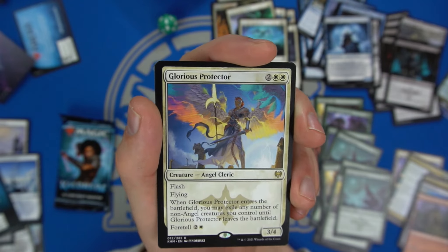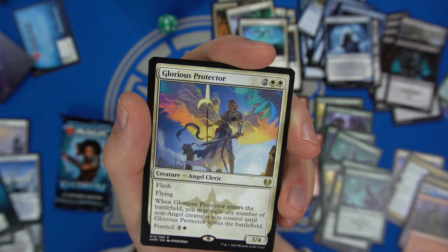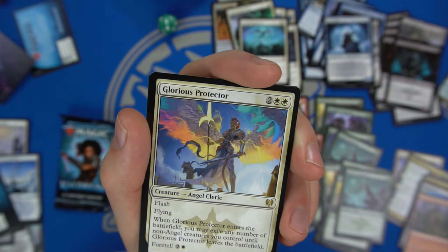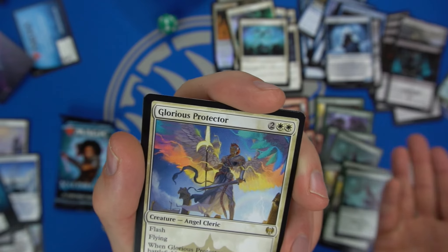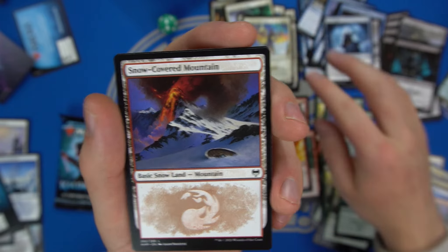Glorious Protector is a great reason to play white — flash, flying, and when it enters the battlefield you may exile any number of non-Angel creatures you control into it. When Glorious Protector leaves the battlefield those creatures return. Pretty solid flash body that protects your board from sweepers.